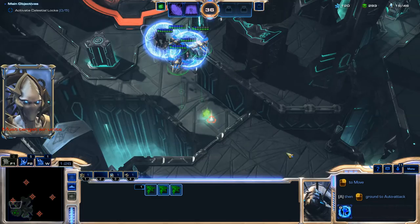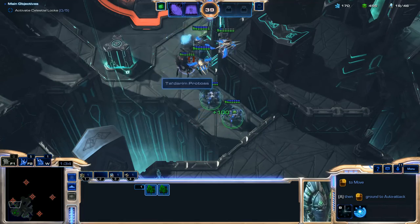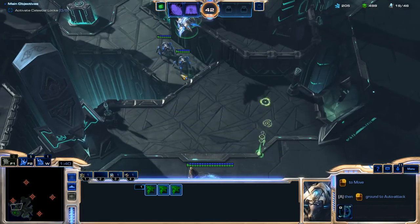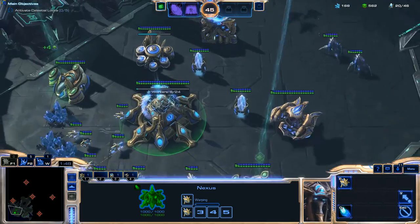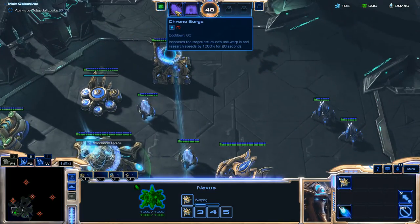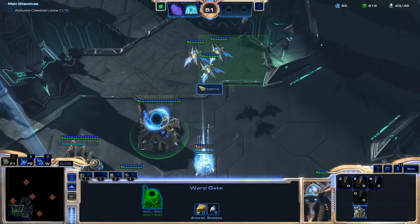I like to do this in co-op missions with Vorazun as well. Those Assimilators with that ability harvest the Vespene Gas automatically, and if your Nexus isn't even built at that expansion it doesn't matter — you'll still be able to harvest that Vespene Gas without probes doing long-distance mining. It works out pretty well, so I'd definitely advise you to do that trick.